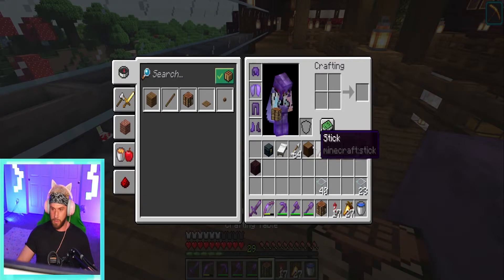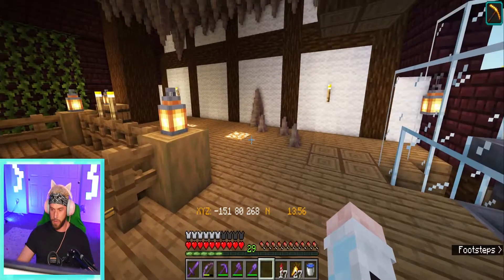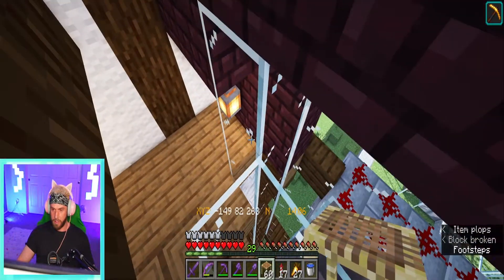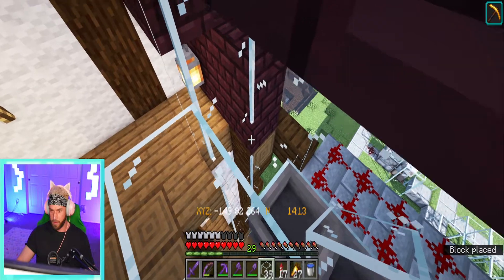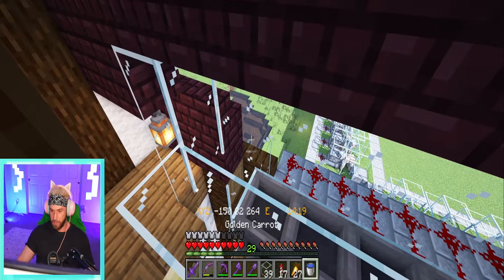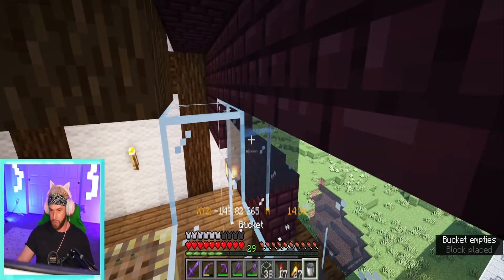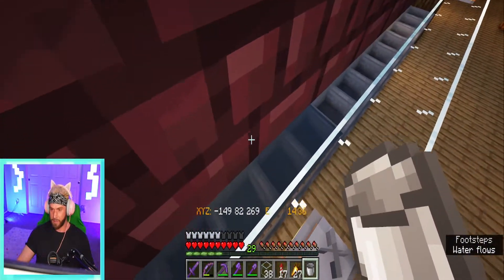So we'll get a crafting bench and make some signs. Perfect, okay. Let's test this out — we'll get our scaffolding, come up, put a blocker right there, take our water bucket and put it on this one — hopefully it doesn't flow out, but just in case. Then how far does that go? Does that go all the way? That goes about halfway. Okay, that's kind of what I figured.